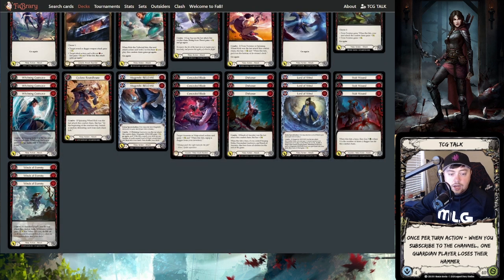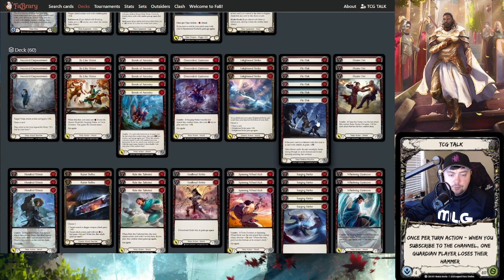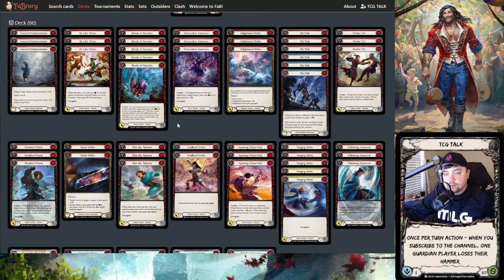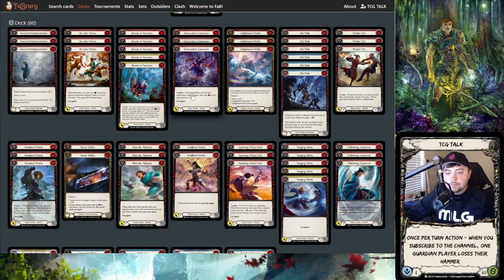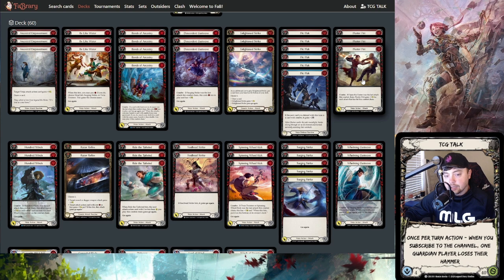My blues changed slightly — I did have Stab Wound in there along with Winds of Eternity, Lord of Wind, Dishonor, and Concealed Blade. I basically replaced Stab Wound with Flick Flacks, because Stab Wound fits better with the assassin play line than the ninja play line. Another option you could look at is Knives Out — that's a really good one late game, having your Kadachis coming for two each. If you have two blues and a Fluster Fist, instead of Kadachi, Kadachi, Fluster Fist, with Knives Out one of those Kadachis comes for two, preventing them from just blocking with one power equipment.